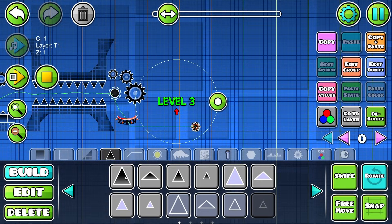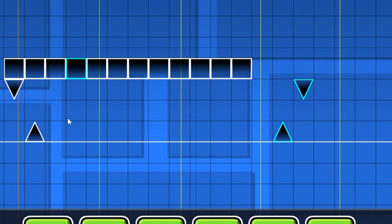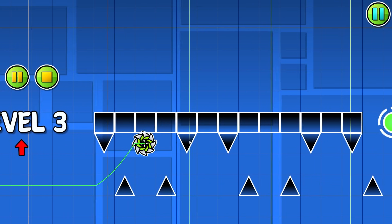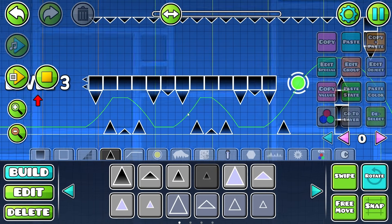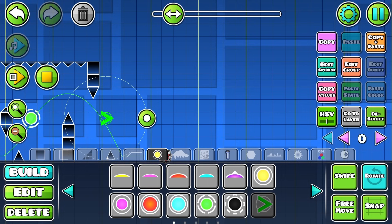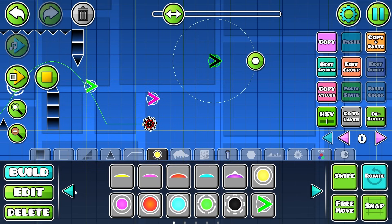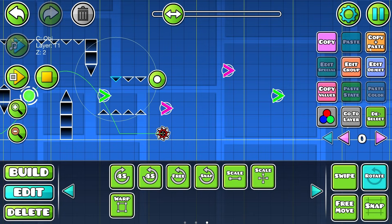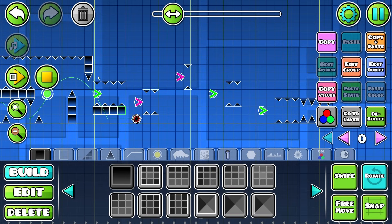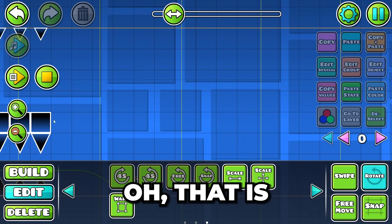So level three — I'm actually kind of clueless on what to do. I think I might just add a ton of these timing thingies right here. Then you'll have to hit this green orb right up here. And then we're going to make a dash orb right here. It's going to be quite a bit of dash orb timings. So we're just going to make some dash orb gameplay and add some spikes. Now we have our dash orb timings right here. Let's check this out — oof, that is going to be tough.